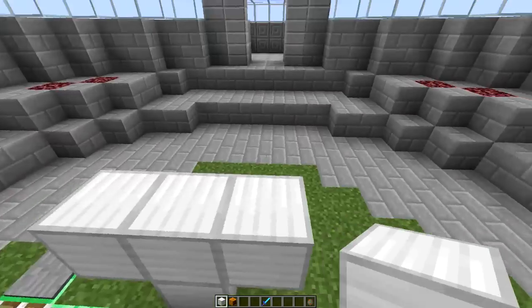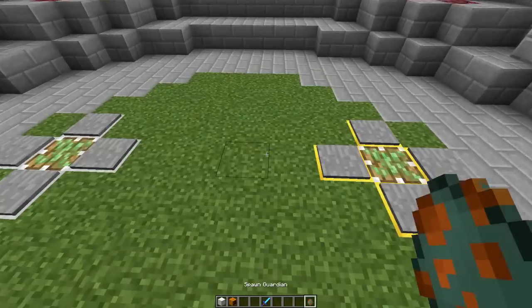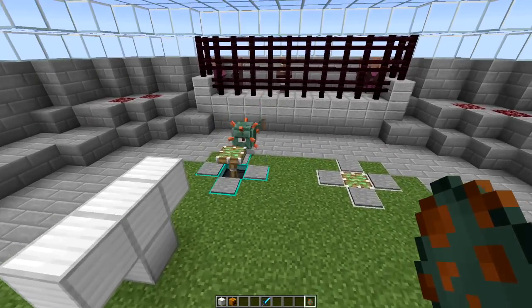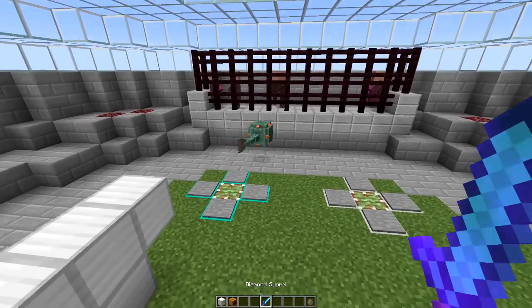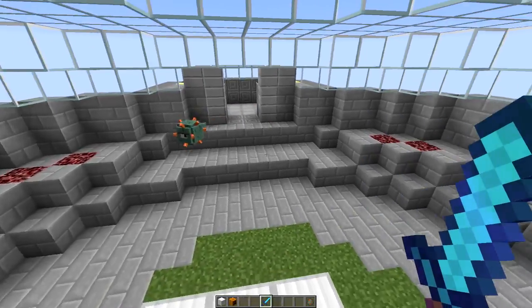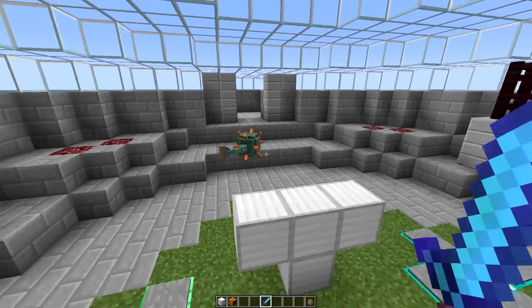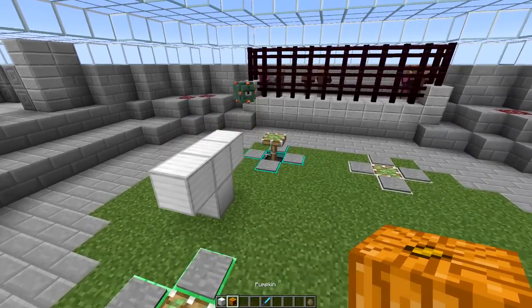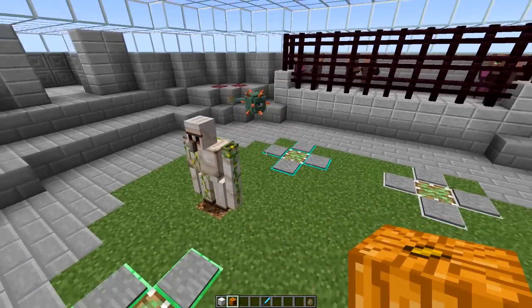We have the iron golem on the left and we're going to spawn the guardian on the right. Just in case you don't know where the guardian is or where you find it in Minecraft — it usually spawns underwater near some sort of underwater castles. It looks pretty awesome with just one eye in the middle. So I think it's time to spawn the iron golem. Here we go, one, two, three — let the battle commence!